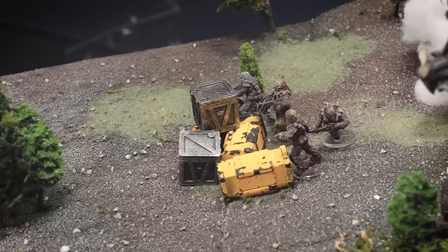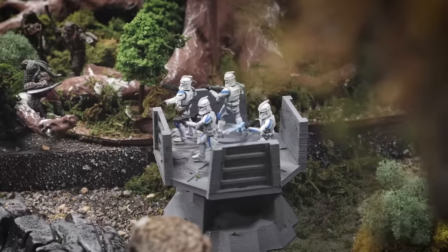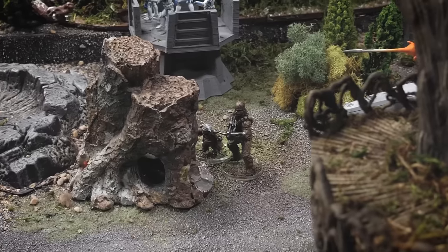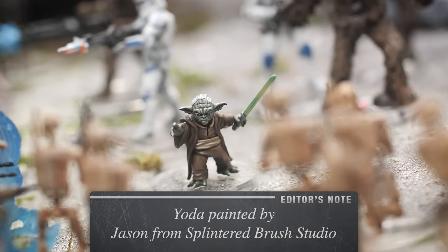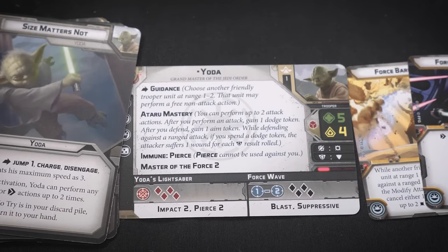My army consists of Wookiee warriors, a flutter craft equipped with bombs, arc trooper strike squad, clone troopers, a grav tank, and thematically being led by Chewbacca and Jedi Master Yoda. Yoda is an incredible unit, able to buff the units around him and deal massive amounts of damage in close combat.